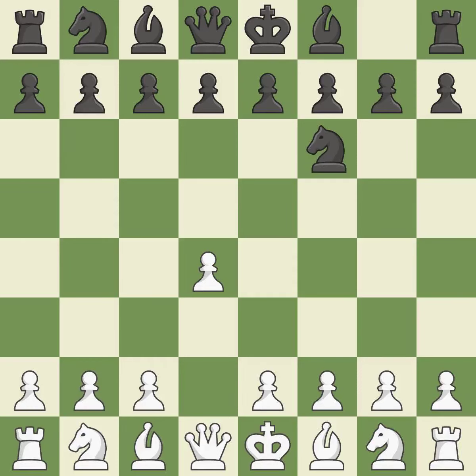The Indian game begins by controlling the important e4 square with the knight rather than a pawn. By taking control of the crucial d5 square and creating space on which the knight can move to c3 without obstructing the c-pawn, the move c4 helps to create a strong center.